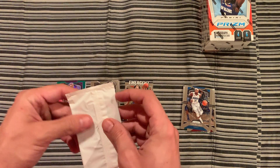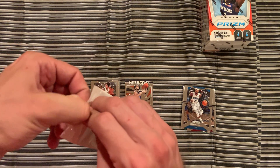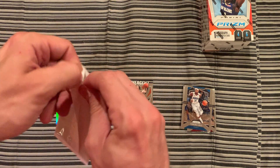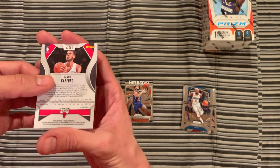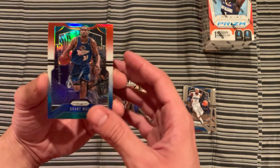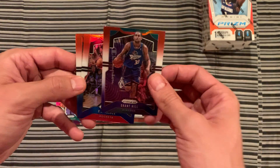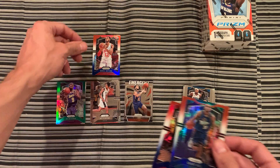Now here comes our three red, white, and blue Prisms. We got Daniel Gafford on the back. The front is Grant Hill, and the middle is PJ Tucker. And Daniel Gafford is a rookie.